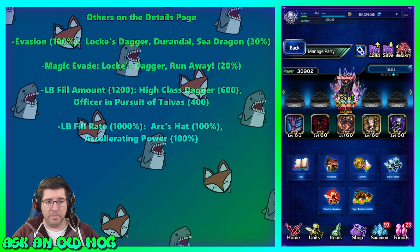Some other stats are listed on the details page too. Evasion caps at 100 — Lox Dagger, Durandal sword, and Sea Dragon materia all give 30 evasion, making them pretty good picks. Magic evasion doesn't stack, so you just want to bring your best single source — Lox Dagger or Runaway are good options, being a trial reward and STMR respectively.